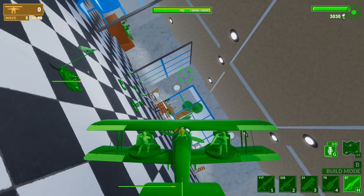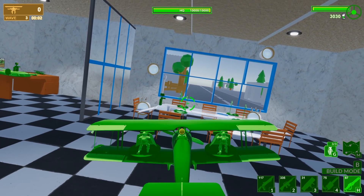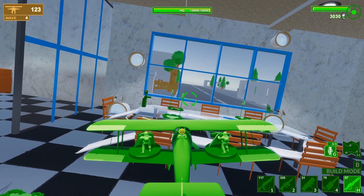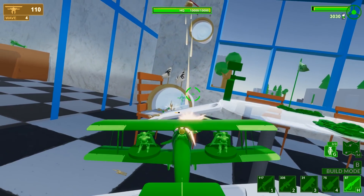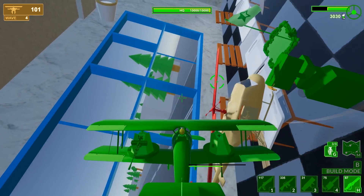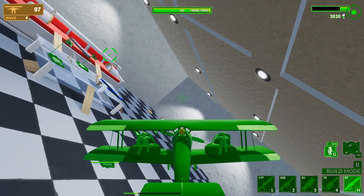I like the stationary guns on our wings — very nice. We've got about seven seconds or so to the next wave — oh, here we go. Let's see if we can do a pass. There they come. Oh damn, the helicopter again. Those helicopters are just super deadly. Their guns are too good.